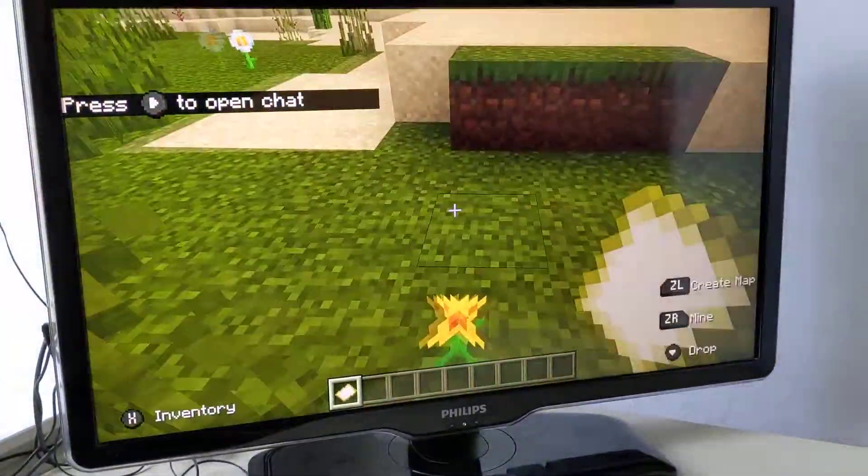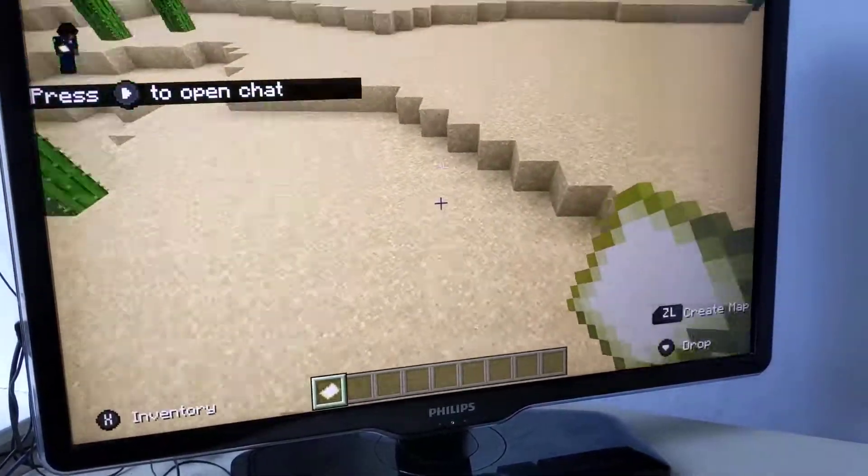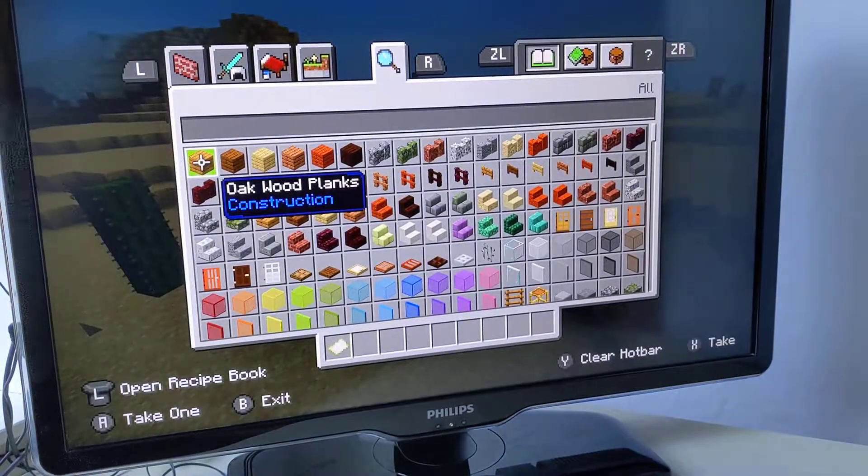So you've created a world. This is your world. What's the first thing you're going to do? You're going to go in here, press Y.